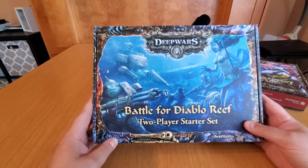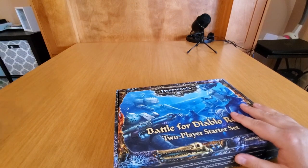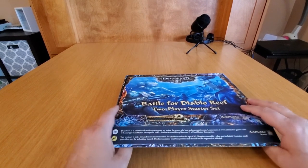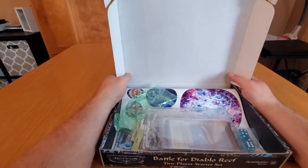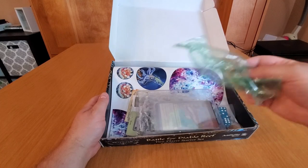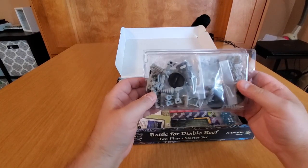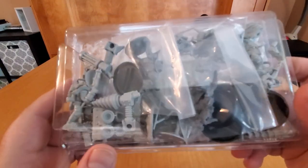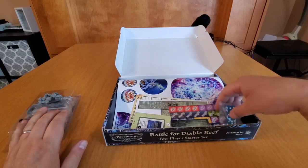Let's open this up — we'll do Deep Wars first and come back to Shadow Sea. I admit I opened this once and saw the top of the contents, but I haven't actually looked at them. So when we open this up — there we go, a little bit of packaging material we'll get rid of that. And we've got some miniatures — wow, look at the quality of those sculpts already even through the packaging.